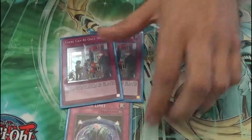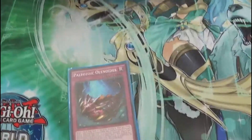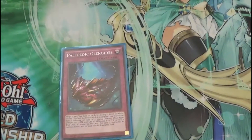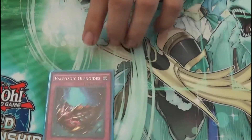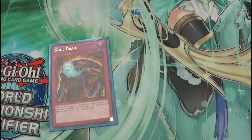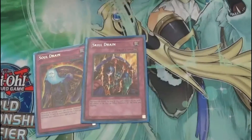There Can Only Be One — also really good. One Paleo, it's a Mystical Space Typhoon type effect, but you can also dump it with Foolish Burial Goods and summon it like a monster. It also counts as a normal monster. That's pretty spicy. And then one Soul Drain to negate graveyard and banish effects like Orcust. And one Skill Drain for field effects.